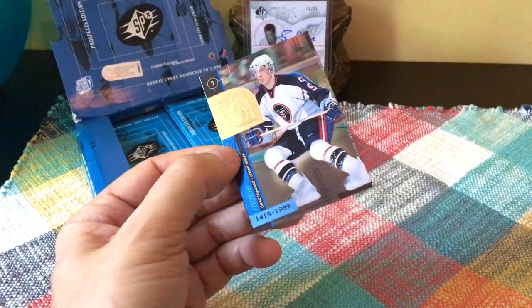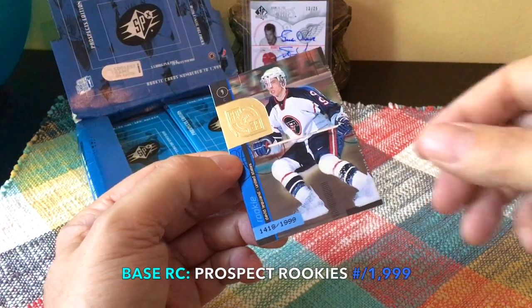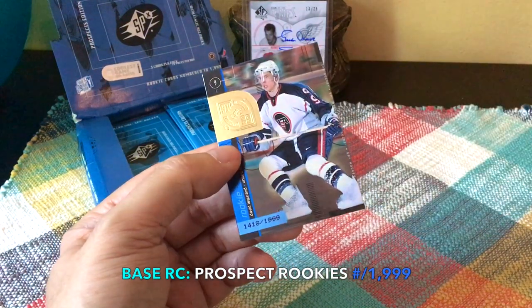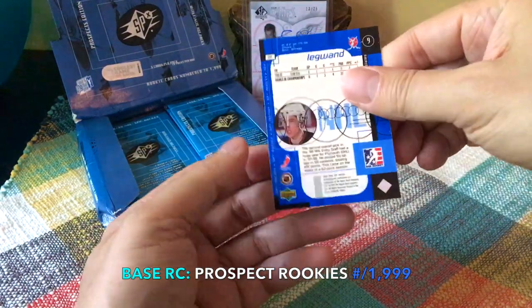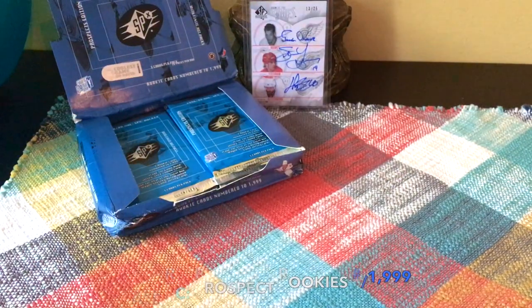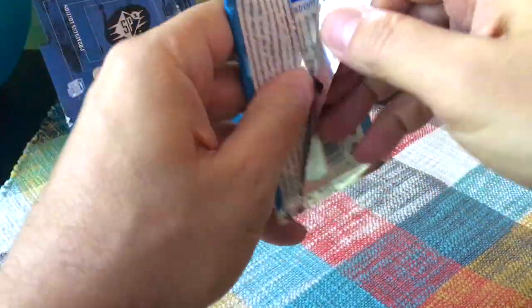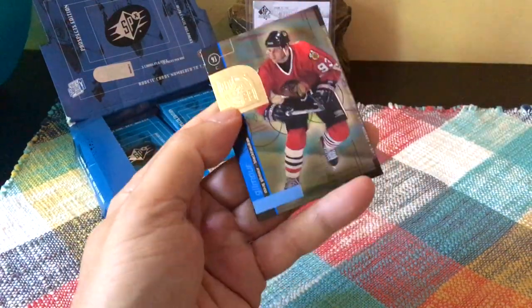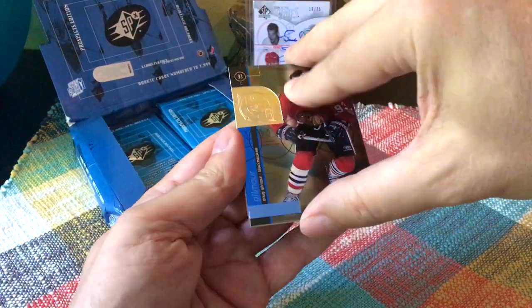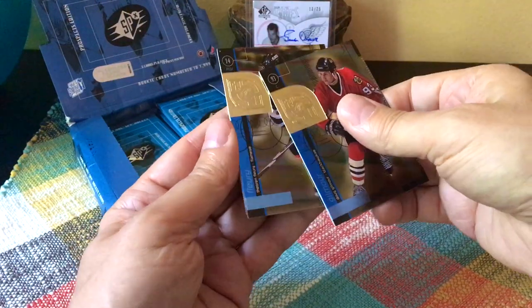This one is numbered to 1999, meaning it's a rookie card. Oh cool — we hit the David Legwand rookie card! That's actually one of the better ones you can receive other than the Sedines. Legwand was the second overall pick back in 1998. It's unclear whether it's considered a true rookie — I think he did play in '98, just one game. There's also Dougie Gilmore and Theo Fleury.